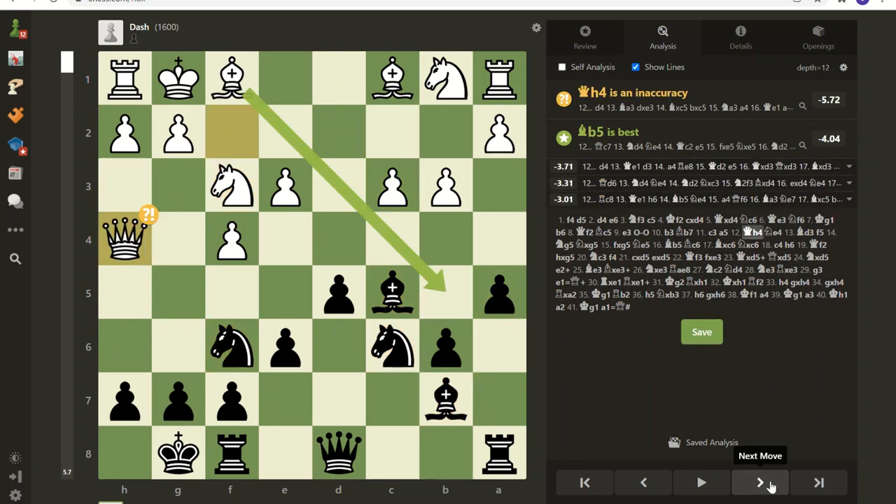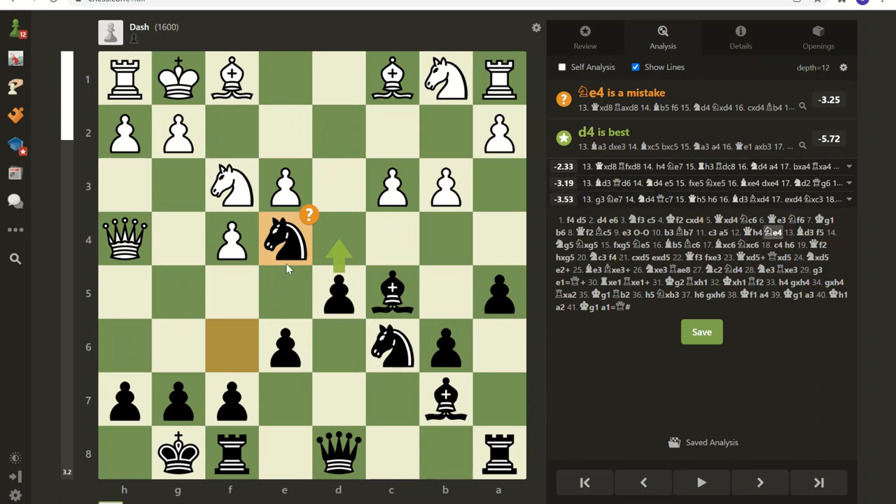Here we go again with moving the queen around. This brings me to hope chess: I shouldn't play thinking 'oh gee, I hope queen takes queen' because that's terrible tactics. You should always assume that your opponent sees your tricks too and try to think of a better move. That makes a huge difference.